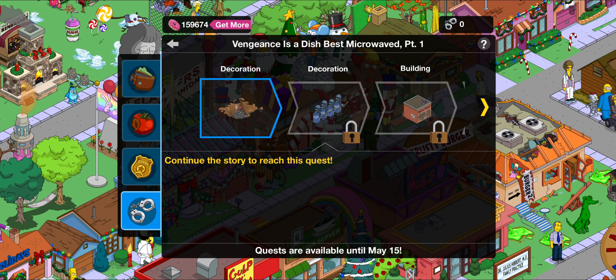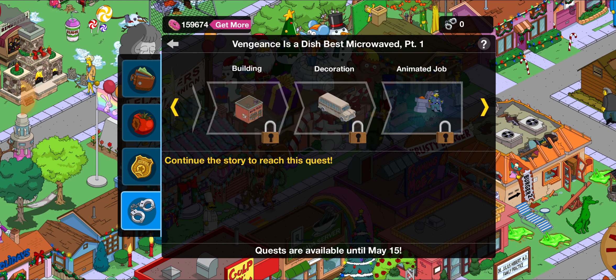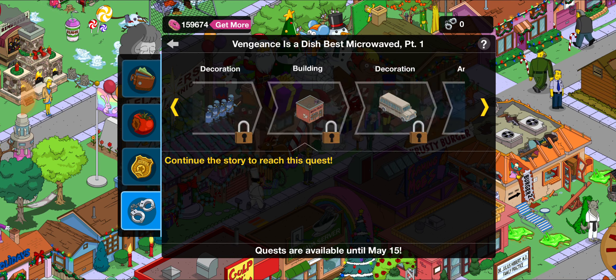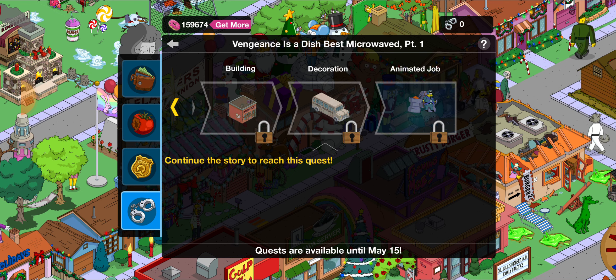The second one we have would be the Riot Squad — or Riot Police as you might call them. Then we have another building called the Mafia Front. After that would be the Springfield Penitentiary Bus, which would be a good addition for any of the jails you have in your town.